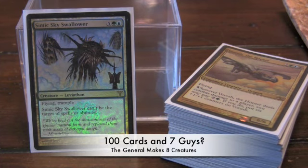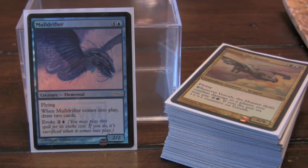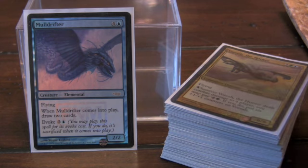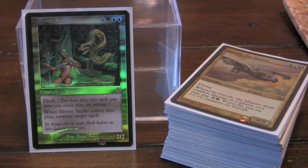Every deck should play at least some fatty. I like to throw this guy out because he's very hard to deal with — he has Flying, Trample, and can't be the target of spells or abilities. He's pretty decent in the late game. We have Mulldrifter: it comes into play and you get to draw two cards. You can evoke it cheap or pay five for a flyer, and it'll give you a 3-for-1 generally. Glen Elendra Archmage is amazing — in EDH it stops so many classic cards, it's hard not to play. Mystic Snake is a big surprise and makes it complex for people trying to interrupt your spells. The mana is always tricky.